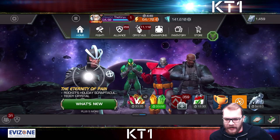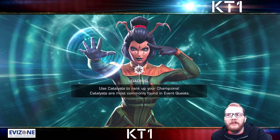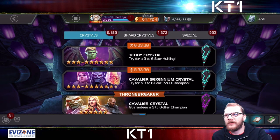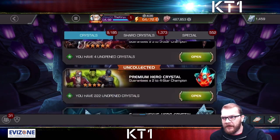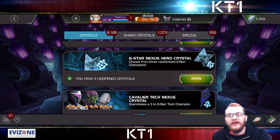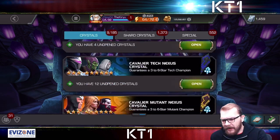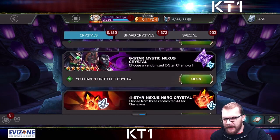Most of the ISO in players' accounts typically comes from duplicating champions, which effectively means opening crystals. By extension, anybody who spends money on COW crystals and things like that pretty much will never struggle with ISO. But those who do not often end up struggling with ISO. There are ways to counter that, however.